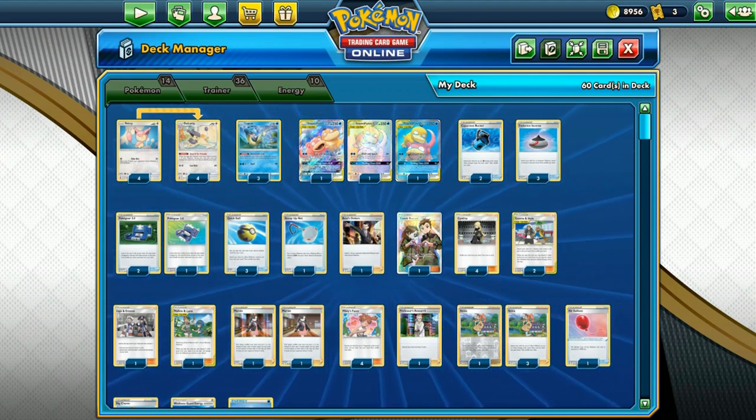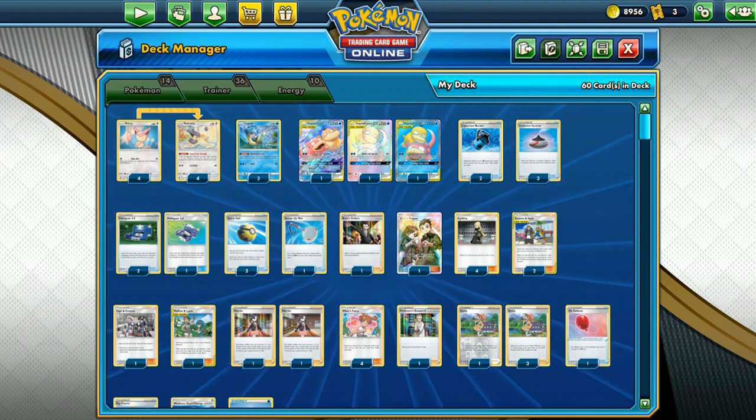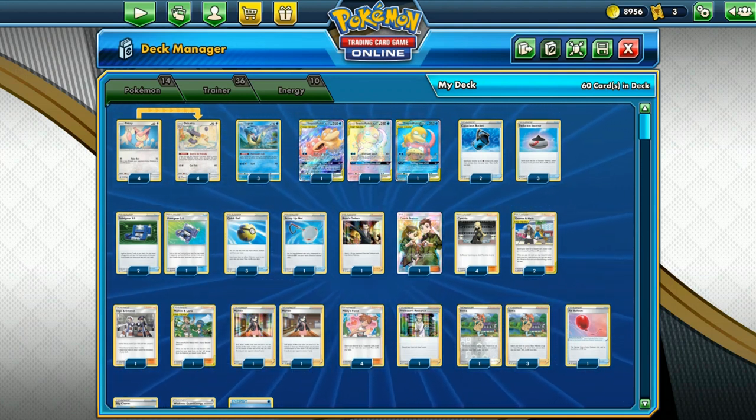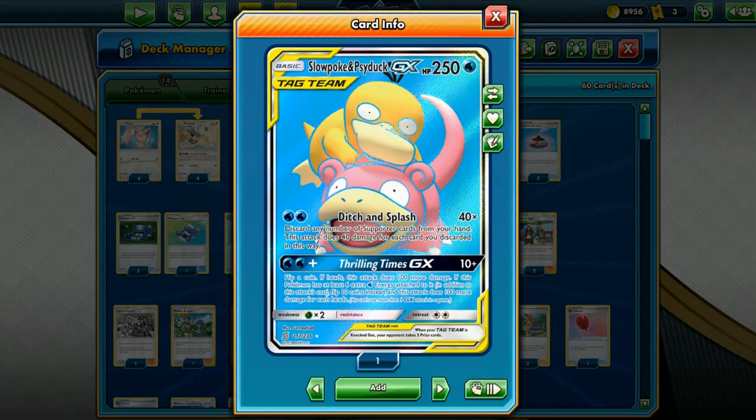Hello everybody, welcome to Bearware the Terrible. Today we are going through another new deck called the Mermaid Morons. We are featuring this dubious duo and the Ditch and Splash attack, which allows you to do 40x damage for each supporter card that you discard from your hand.